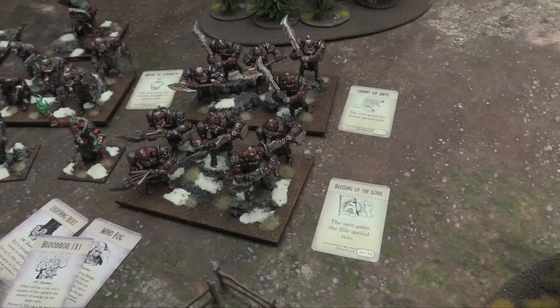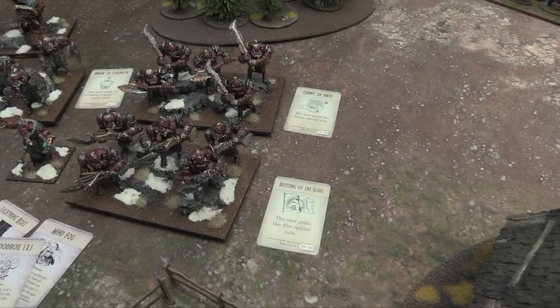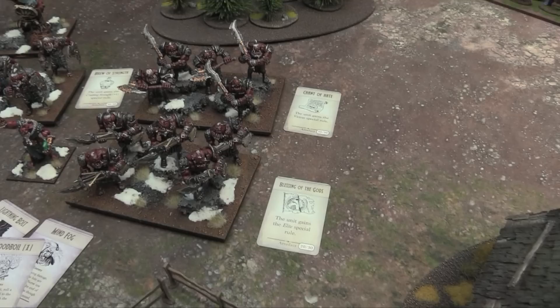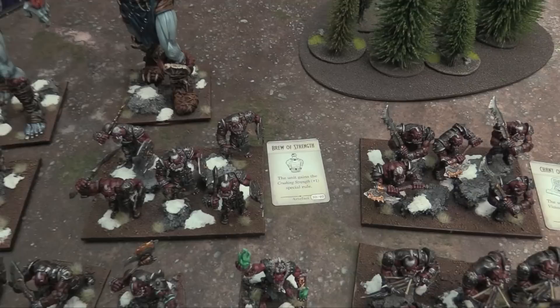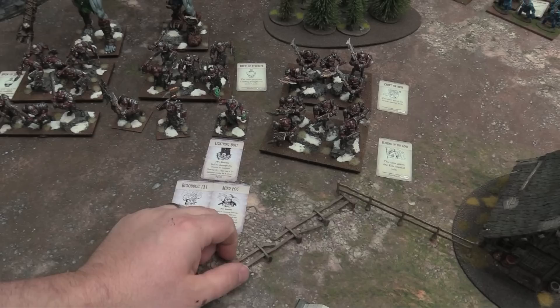I also have some magic items attached to my units. These guys have the Blessing of the Gods — reroll ones to hit. The Chain of Hate for 30 points lets you reroll ones to wound. The Brew of Strength for 40 points gives Crushing Strength 1, or adds to existing Crushing Strength — so these guys become Crushing Strength 2. The Brew of Sharpness gives plus one to hit in melee. Mind Fog and Blood Boil are upgrades for my wizard and I paid the appropriate points for them.